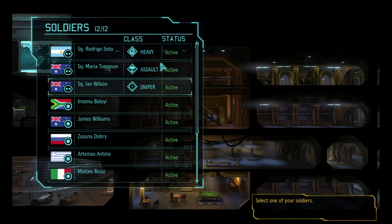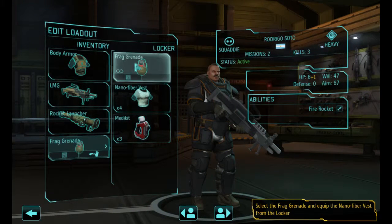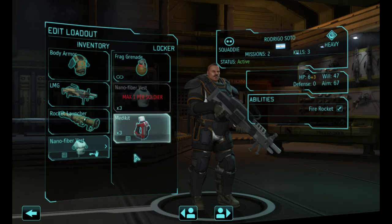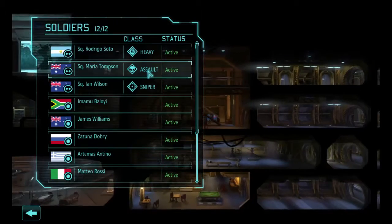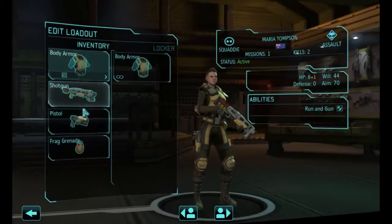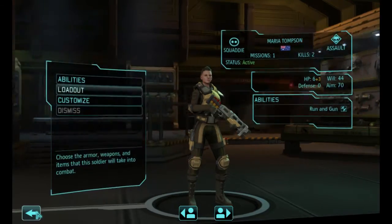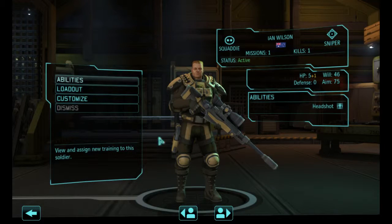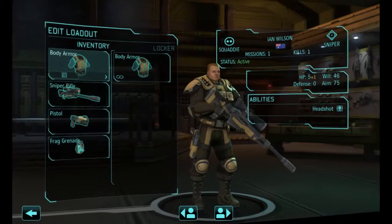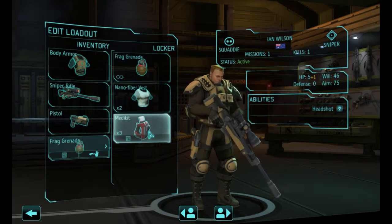We don't have a medic. He has a rocket launcher, so nano-fiber. This gives one more health — actually, it gives two more health. That's awesome! The sniper's going to be in the back, so you don't really need a grenade because you're not going to throw that far unless you get in trouble. Health's not really an issue if you're in the back. You have a med kit.